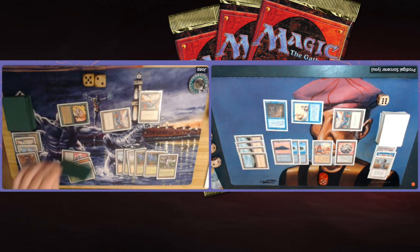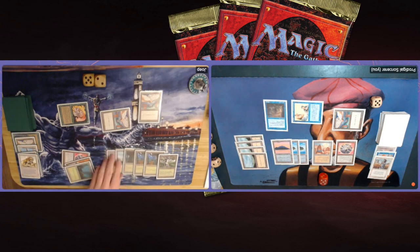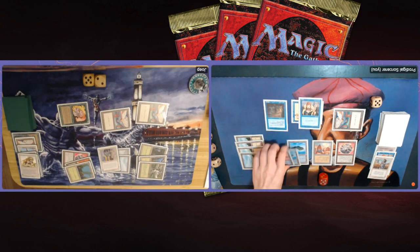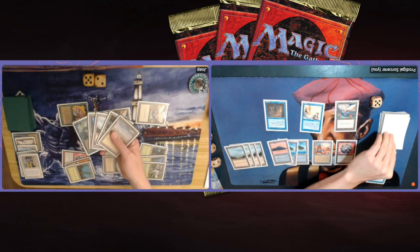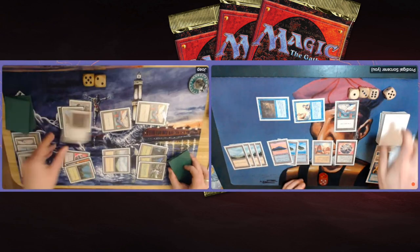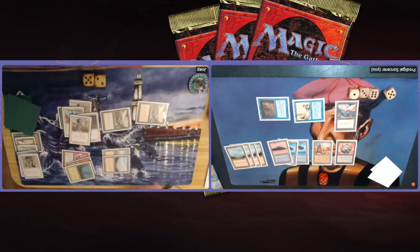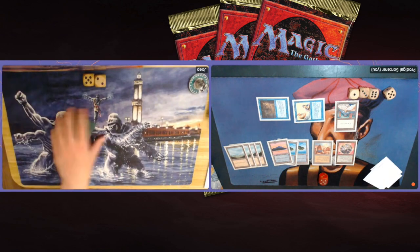One more turn — but Joop still has outs. Swords to Plowshares would buy him another turn; a Serra Angel would too. He's on seven, drawing lots of cards this game. He attacks with both, I block the Lion, take a damage. Now he plays Balance — I counter it! Countering the Balance wins game one right here, because he's completely tapped out, showing lands and another Ernham in hand. Unfortunately for him I win game one. He had Swords but just didn't find it in time. A very cool game though — we'll shuffle up and look at sideboards for game two.